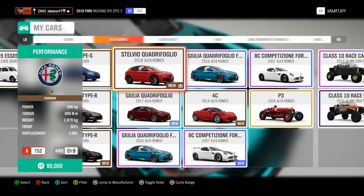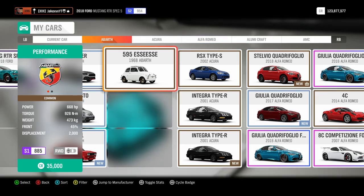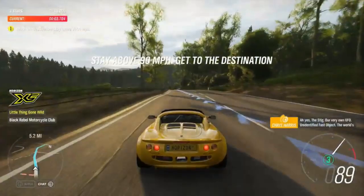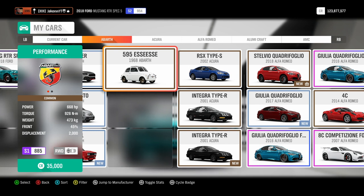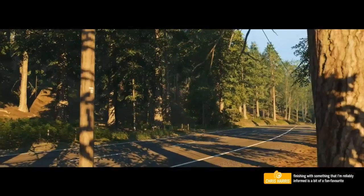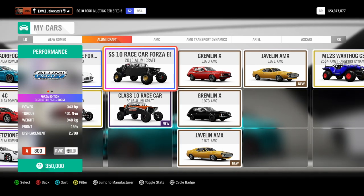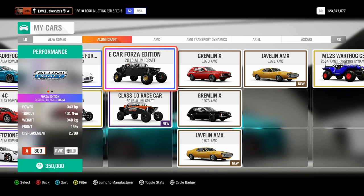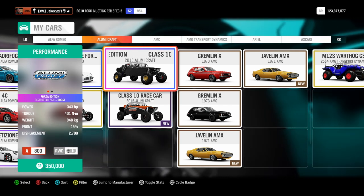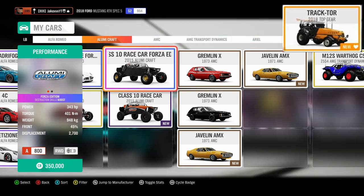Before we get on to the other three new cars, I need to divert to another topic which is a brand new Horizon Story. There is a new Horizon Story coming and it is called the Top Gear Story. Some of us saw this coming from the tractor that got shown to us last week — we're getting the Top Gear tractor. The Top Gear Story features Chris Harris himself doing actual voiceovers and it will have a total of seven chapters. You can win stuff like the Stig character which you can have as a character for your player. The Top Gear tractor will be available through progressing through the Top Gear Horizon Story.